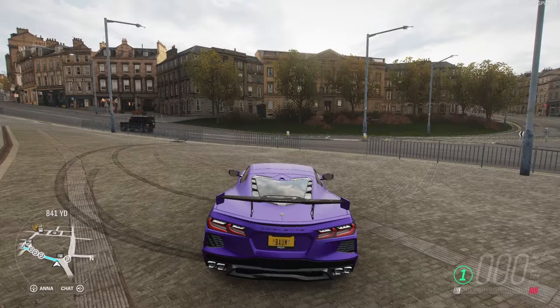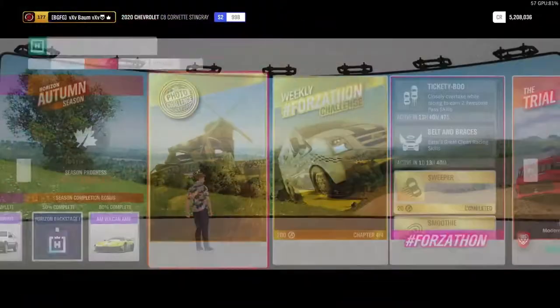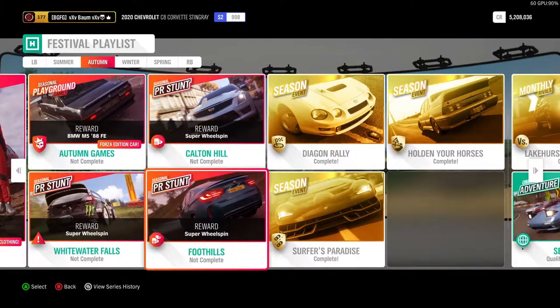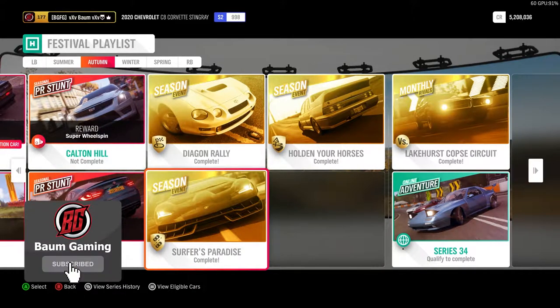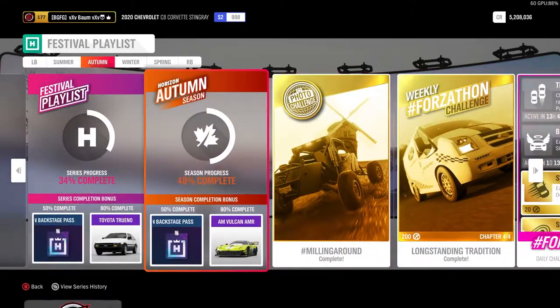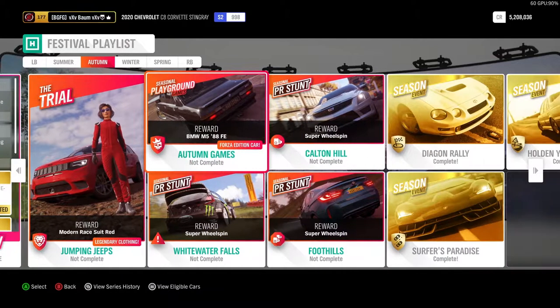Welcome back to the channel and welcome back to Forza Horizon 4. Today we are going to continue our effort to get 80% in the festival playlist for the autumn season. We'll start out doing three PR stunts and then jump into the ranked online adventure to help build that percentage to 80%. I don't necessarily want to do the trial but I will if I need to.